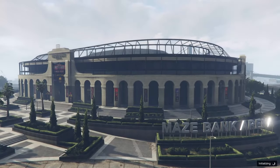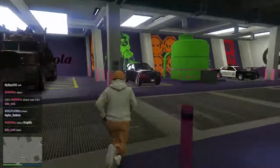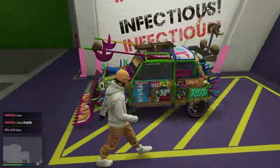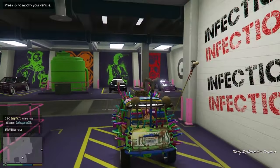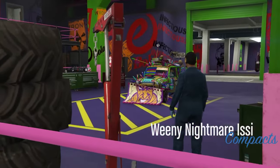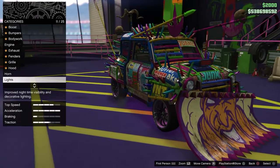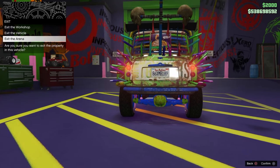Once inside, go ahead and locate the vehicle you want to duplicate. I recommend using an IS-A maxed out — it sells for 1.8 million dollars. Jump inside the IS-A, press right on the d-pad, bring it into the mod shop, go to the license plate, change one thing on the license plate, then exit the Arena War.